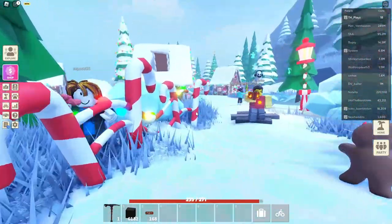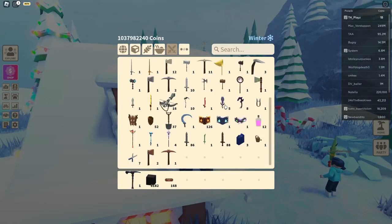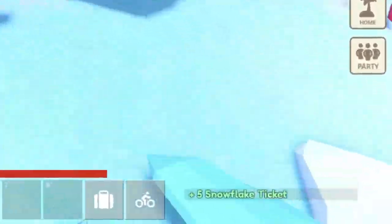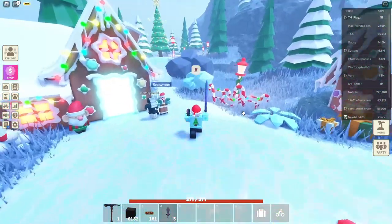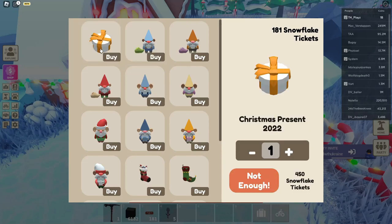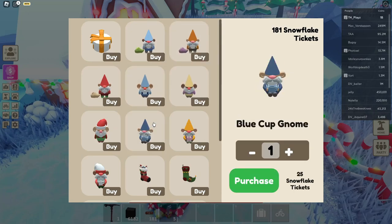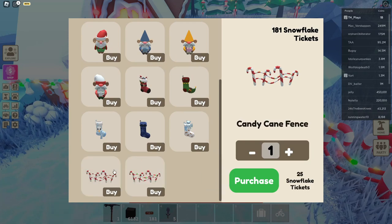In that area there's a little village with evil-looking gingerbread men. If you kill them they give you snowflake tickets. I use the Serpent's Bane because it one-taps them — I just got five snowflake tickets. These are like the candle spiders from the Halloween event. There's also a new NPC where you can view the shop. You can buy Christmas presents with 450 tokens, nine variants of gnomes, five variants of wall stockings, and candy cane fences in two variants.